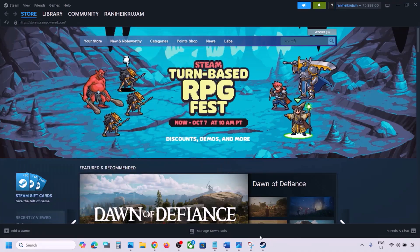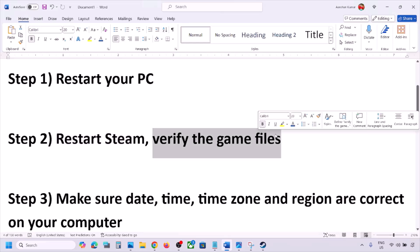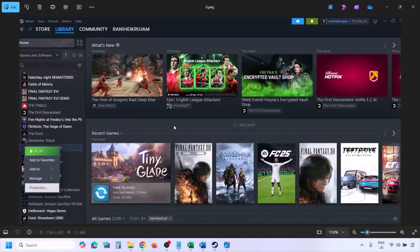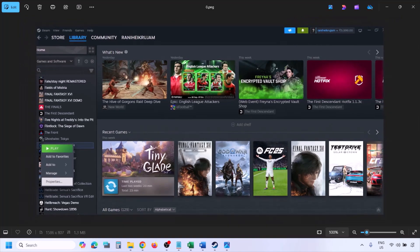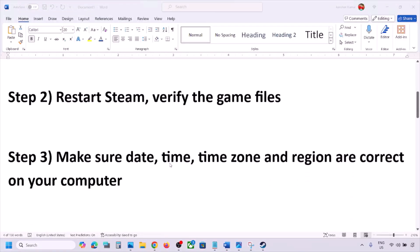If you're still facing the problem, the next step is to verify the game files — this is important. Go to Steam, click on Library at the top, find the game in the list, right-click on it, select Properties, go to the Installed Files tab, and click on Verify Integrity of Game Files. Once verification is 100% complete, launch the game and check.